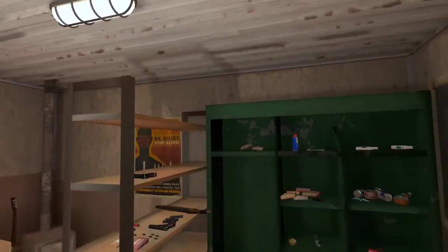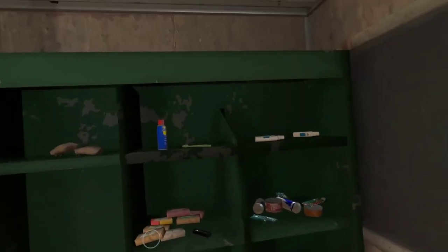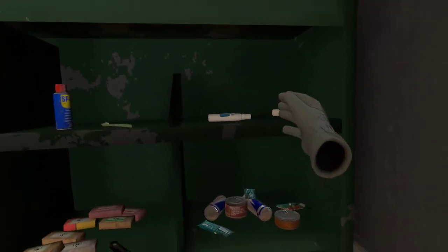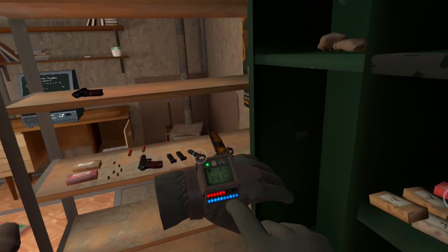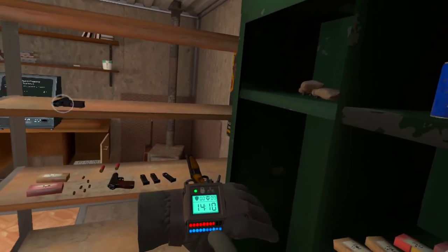First thing to talk about is organization — very important. I like to use this area right here. On the right I like to keep my health. These are sort of first aid, emergency first aid things. You jam yourself in the hand and it will heal up the top part, which is your health — that red bar. Very important to keep an eye on that.